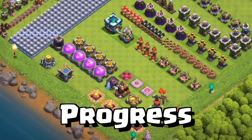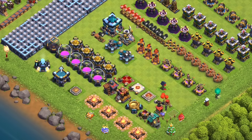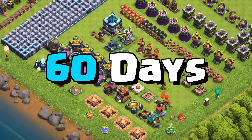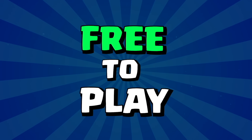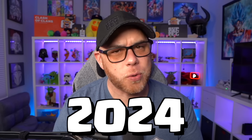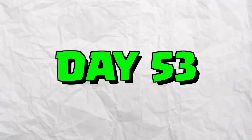Today we're going to explore how much progress can be made on a new Town Hall 13 base in 60 days. What's going on my friends? My name is Joe. Welcome back to the show. Today would be episode 2 of the Town Hall 13 free-to-play series in 2024, day 53.